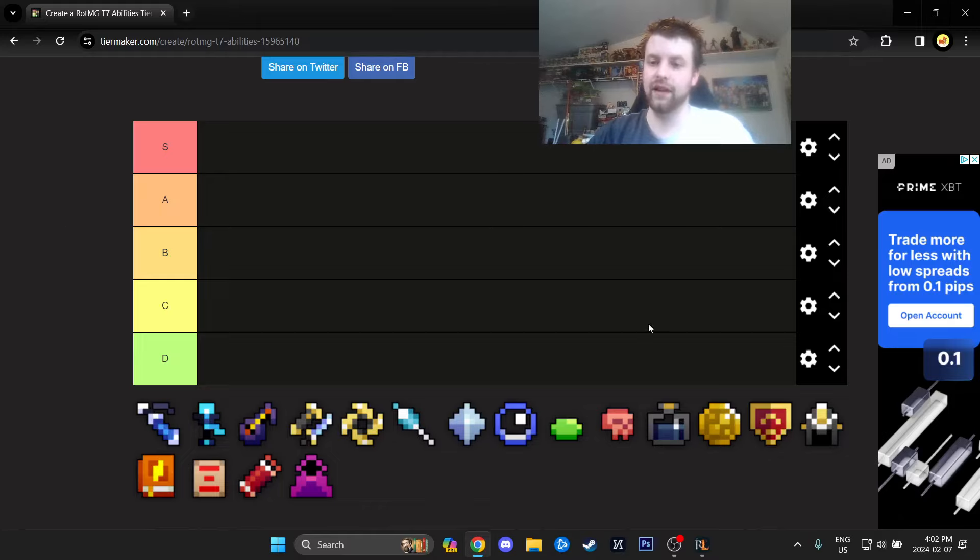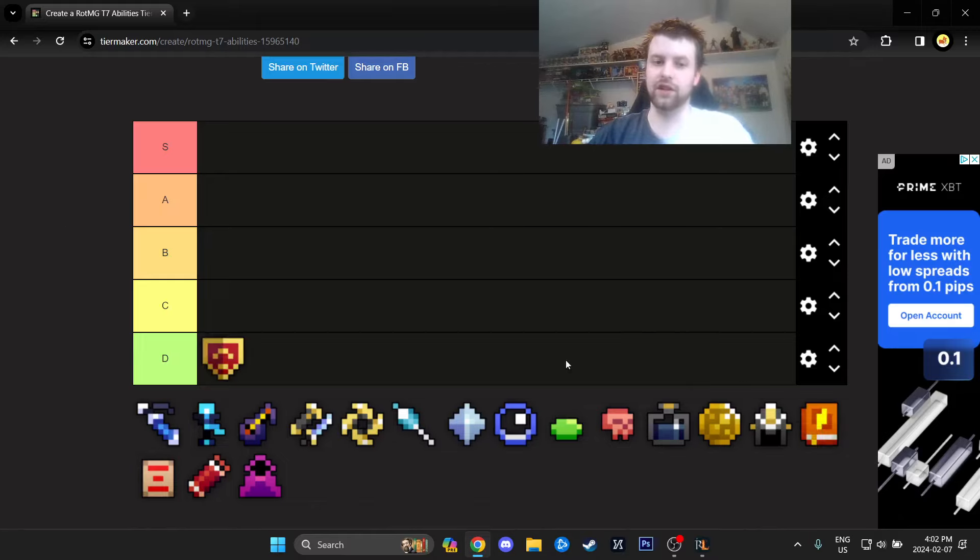We can start with the tier 7 shield, which is going to go in D tier because the Augmer exists. The Augmer is no longer a rare item because you can just get it from the Tinkerer several times per year - the Augmer Blueprint will be put in there. So there's no reason to use a tier 7 shield. I never find a use for it because if I want to stun something, I'm just going to use the Echelon anyway. This shield has no purpose unless you're a PPE that doesn't have a better alternative.